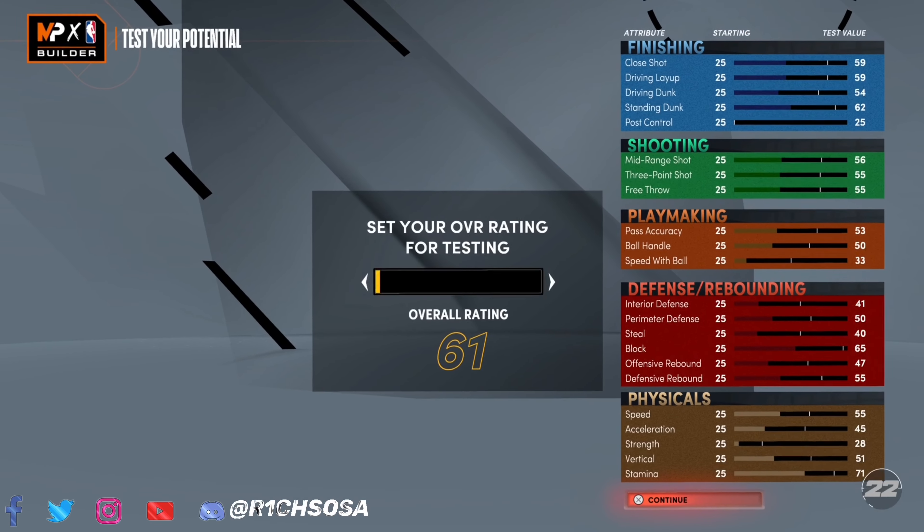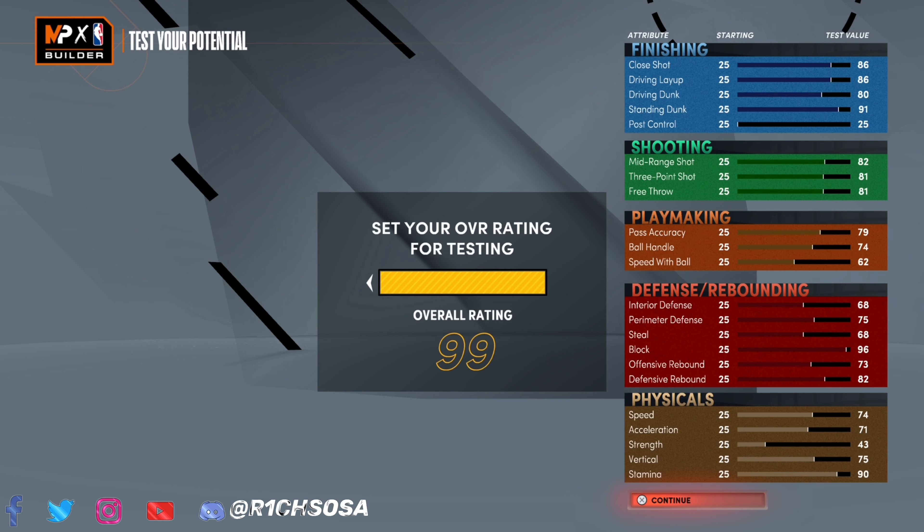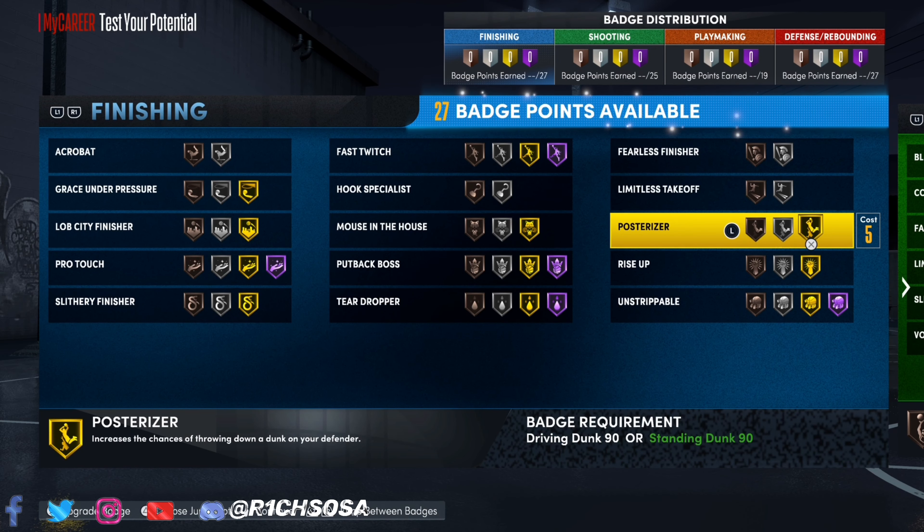We have made the first-ever 6'10 speed-boosting 100-plus badge with all contact dunks glass-cleaning facilitator center build. Love the comparisons to Deandre Ayton, Anthony Davis, and Karl-Anthony Towns. With the shot-creating takeover we get a plus-10, plus-8 from buying boost and running with teammates who have Hall of Fame Floor General and Defensive Leader. In takeover, mid-range and three-pointer hit 99. Defensively: defensive rebound in the 90s, block 99, perimeter defense high 80s to low 90s, interior defense and steal both hitting the high 80s.